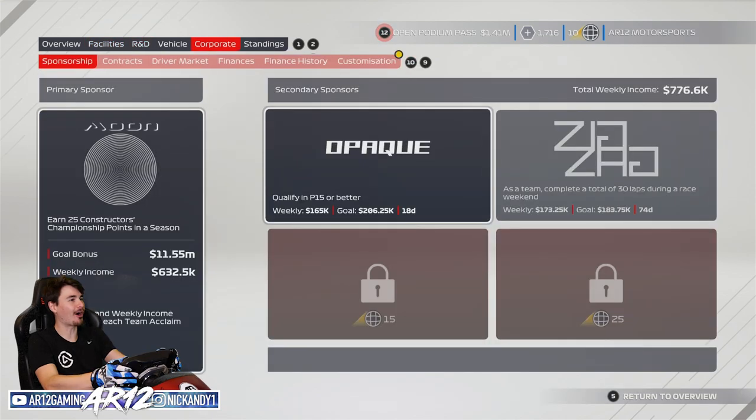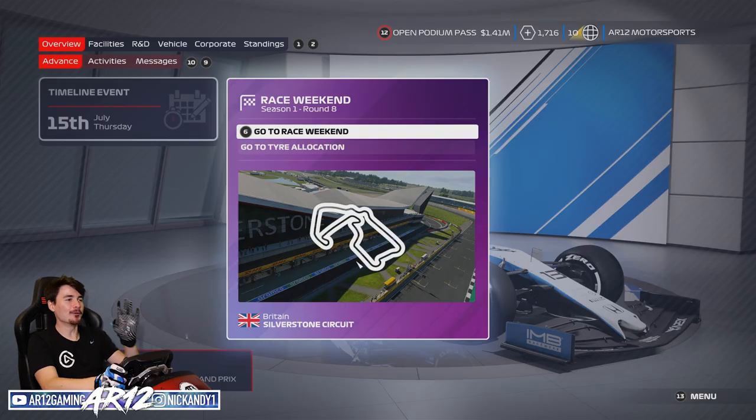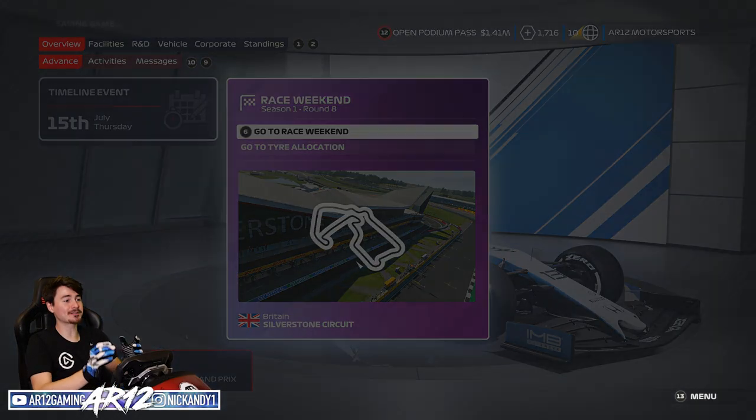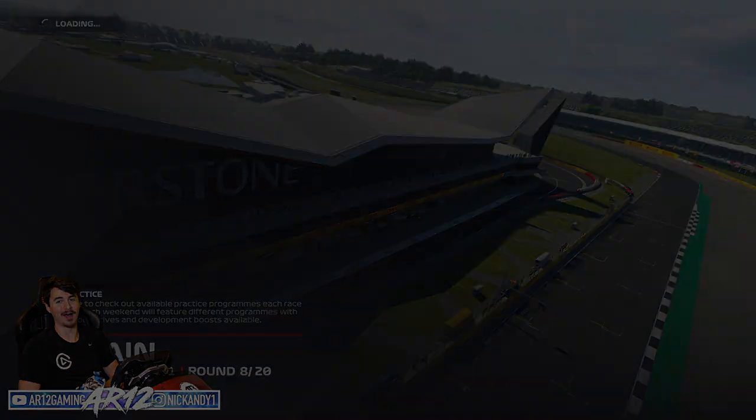We've arrived at Silverstone. Our second driver Jack Aitken - look at his racecraft and pace and everything. This man is about to get some serious points today. With all of that done, let's jump over to the circuit. I'm going to do practice and I'll rejoin with you guys for qualifying.